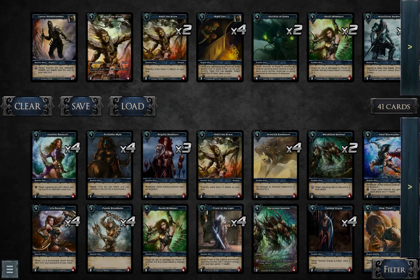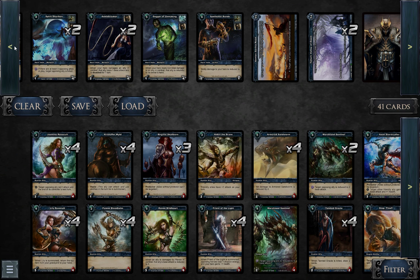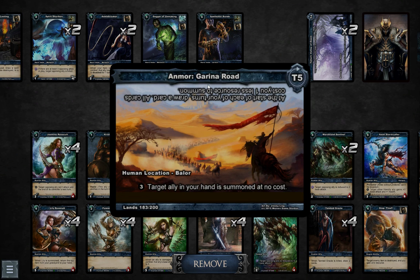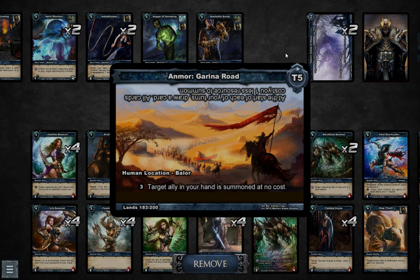In the early season of Lost Lands, Lens was played with this popular location, Armour Garina Road, which allows you to play on turn 5, with a cost of 3, a creature from your hand. Since you have a lot of big creatures, you're really taking advantage of that effect. But in the previous part of the season, the counter-effect was that allies of your opponent cost only one less.